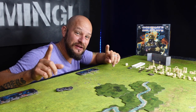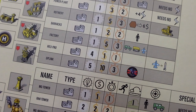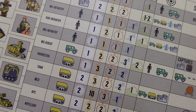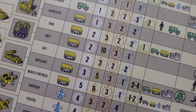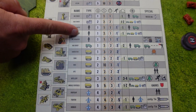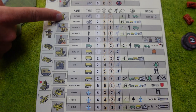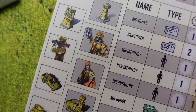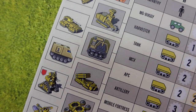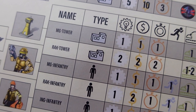Let's start by looking at the activation phase. Before I show you the actual activation of the units I need to show you this player table, because here we have a lot of information that we will use. On this player table we can see the different units that we can activate out on the board, the name of each unit, and next to it a little picture of how the unit looks. Next to the names we can see which type of unit it is.